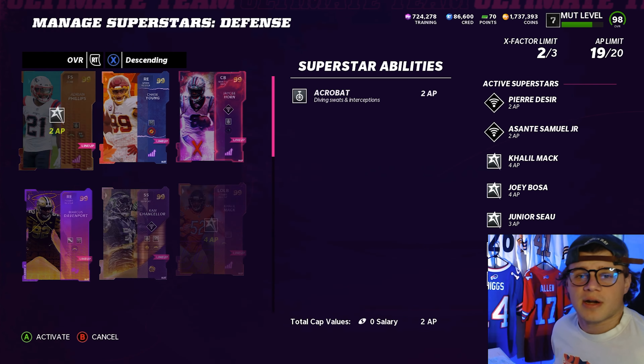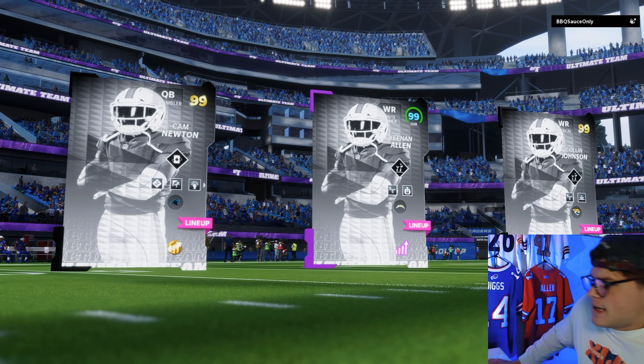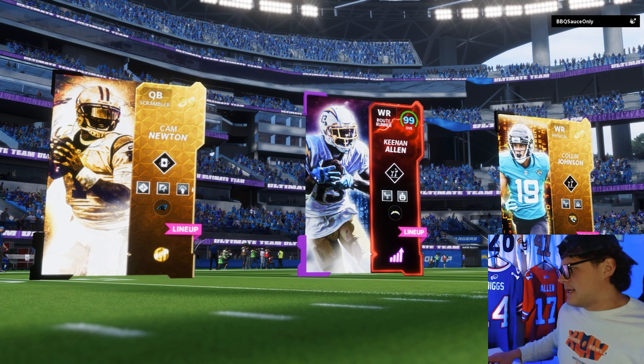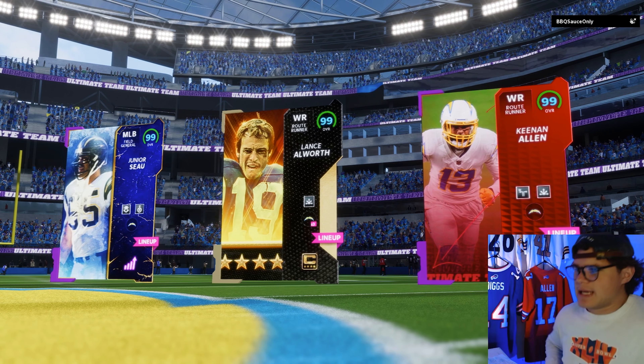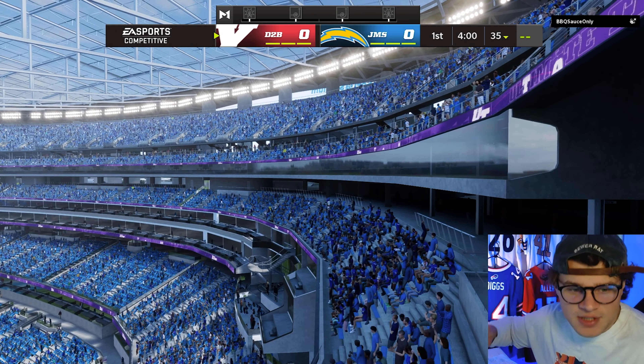Adrian Phillips and Rodney Harrison up top at safety. Our corners are Pierre Desir, who gets every team chem, and Asante Samuel with Acrobat - 99 speed, 5'10". Last year's cornerback class with Pat Surtain, Asante Samuel, JC Horn - I think they're gonna be pretty dominant in the NFL. Let me know what you think down in the comments. Our opponent's top 3: Cam Newton, Keenan Allen, Colin Johnson. Our top 3: Seau, Allworth, Keenan Allen. I'll be streaming live tonight on Twitch around 8pm Eastern - Father Jock over there.